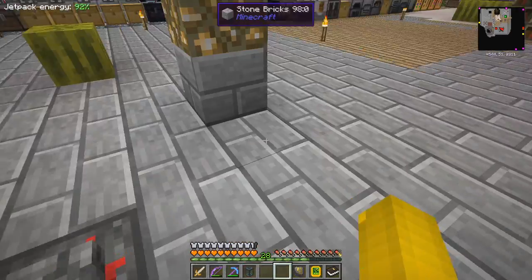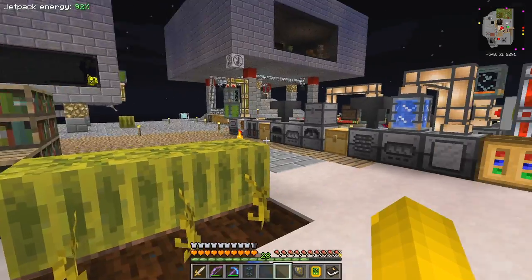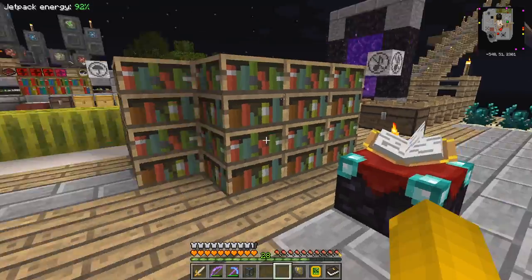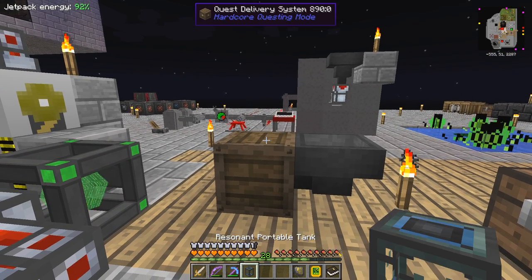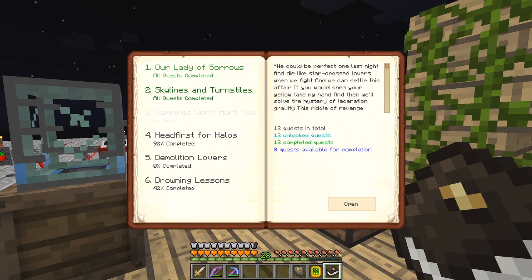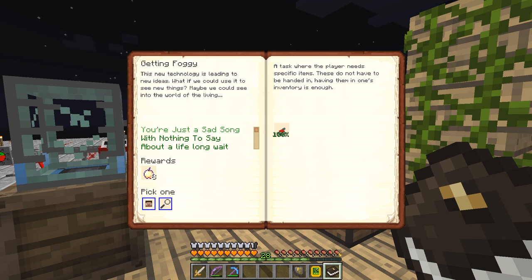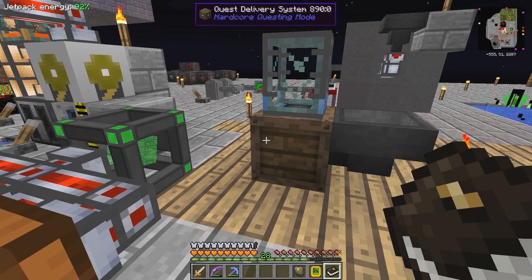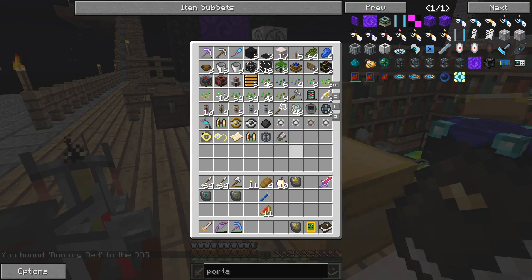Now we could take this and put it on the quest delivery system. Shall I complete this quest now to make the video a bit longer? It's on the back here. Now we have to do this - let's go to the book, go back to the chapter, and this one here. I did this one already - is this the one? I have to select this task first so we know we've got to submit blood. That's now ready and we've got plenty of buckets - 16 buckets. How many do we have to submit? It was 25.